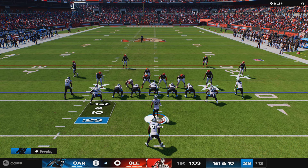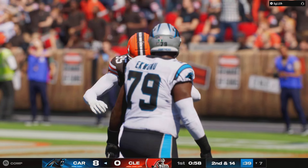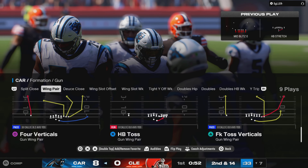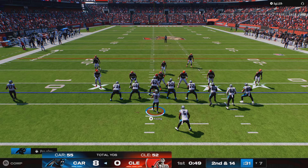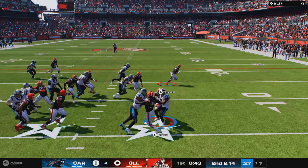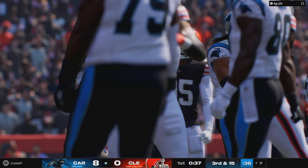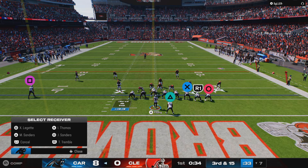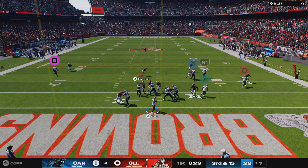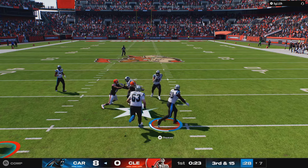The Panthers will have a first and 10 from deep in their own territory. Miles Sanders first carry of the game, and he'll lose yardage and be down at the seven yard line. Miles Garrett showing that athleticism to make the play. The first play in the drive lost four. Now they'll look to move it forward on second and 14. Here comes Sanders on the toss right, and this Browns defense coming to life — they get him behind the line for a second straight play.